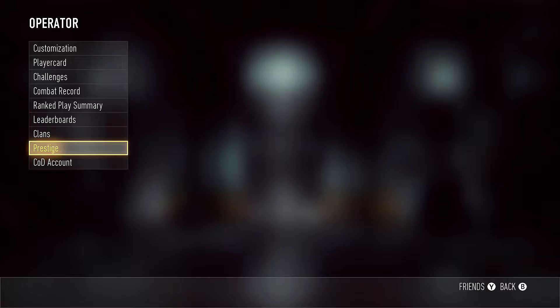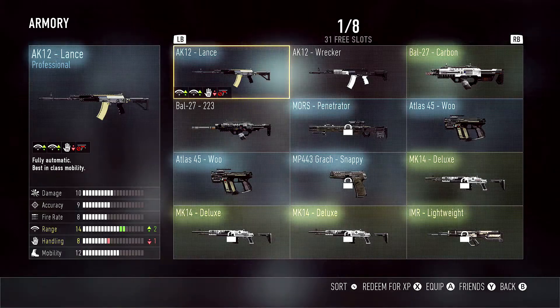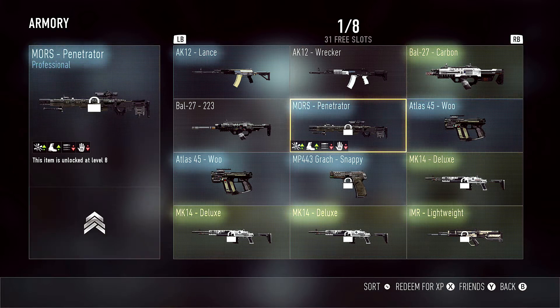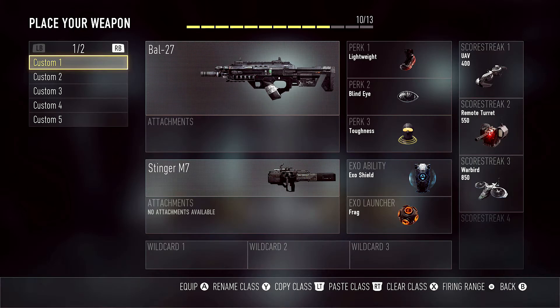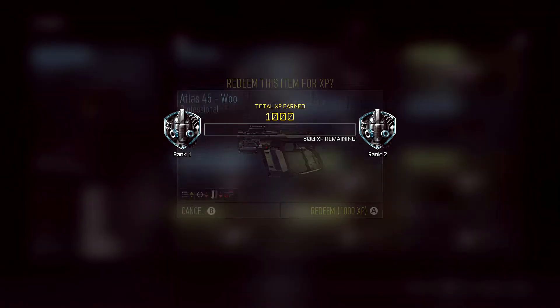One of the worst things about Prestiging is that when you come back from your Prestige, you are at level 1. Sure, you can unlock something to carry over with you into the next Prestige cycle, but you still start at level 1 with only the default classes. This little trick is going to help you out.